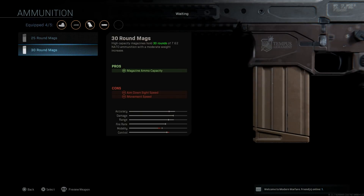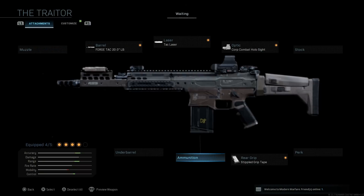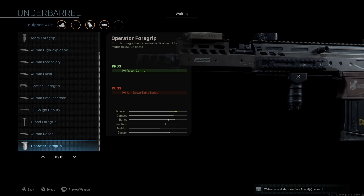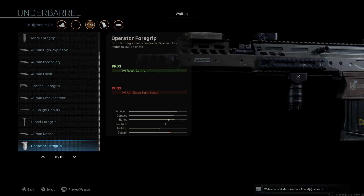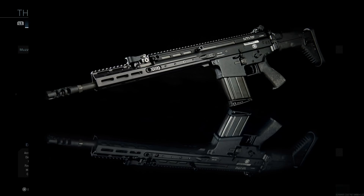I'm leaving the 20-round box ammo instead of going to the 25 or 30-round, because larger magazines will further impact ADS speed and mobility, making it very hard to use online. Since you need the 20-inch barrel you're already slow enough, so we need to make this as fast as possible while retaining the blueprint aesthetics. For the underbarrel, I'm going with the operator foregrip for recoil control, though the commando foregrip is an option that won't negatively impact ADS speed as much.